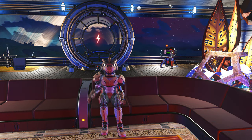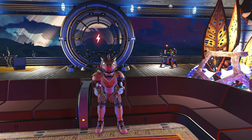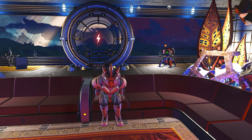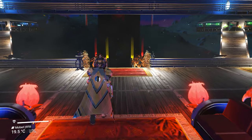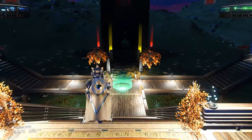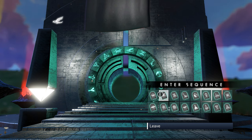Hello fellow travelers! In this video, we're going to check out the location of an S-Class experimental multi-tool, which is white with some light gray decals, and it has horns on top of it. So let's dial the gate and check it out.